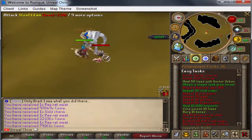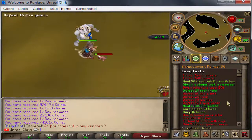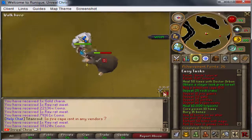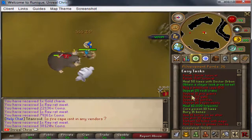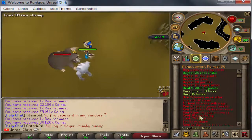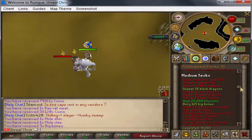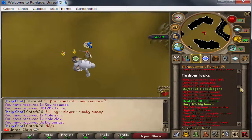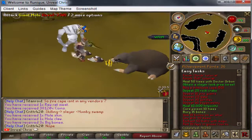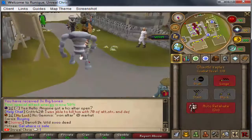Right now we're just sitting at giant moles, see if we get anything good here. We're getting quite a bit of overloads which is nice. I can do the two tutorials, buy a milestone cape at 50, fire giants, yaks, gorillas - 40 experience. I think we can get the achievement cape really really fast, so let's get started.